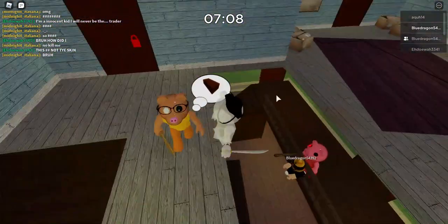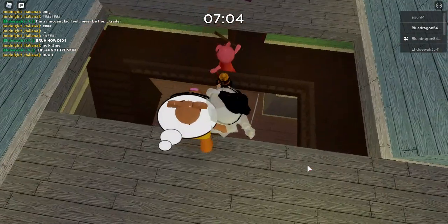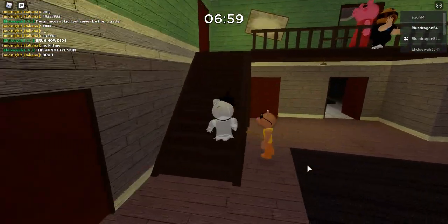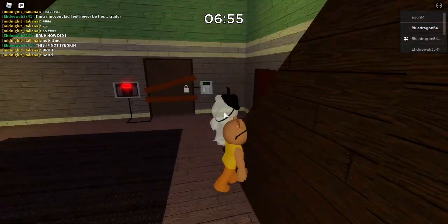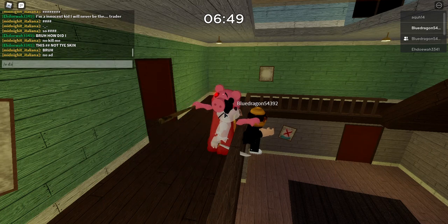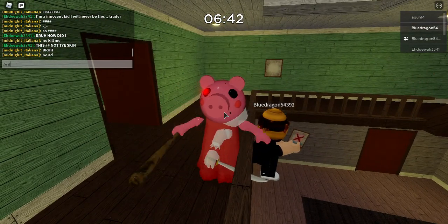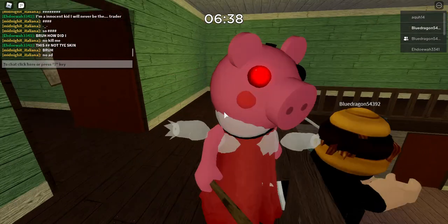Ghosty won't actually go through for the most part — he'll just hit them through the wall somehow. That's the only thing you have to keep in mind with the Ghosty skin. The George Pig skin goes fully through, so I'm assuming the default skin would also go in completely.